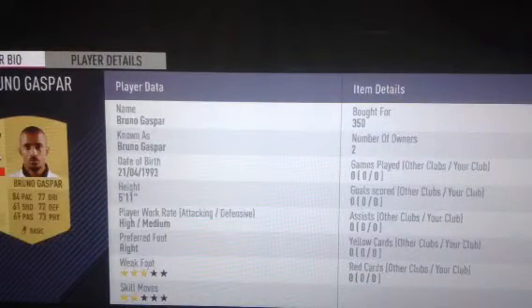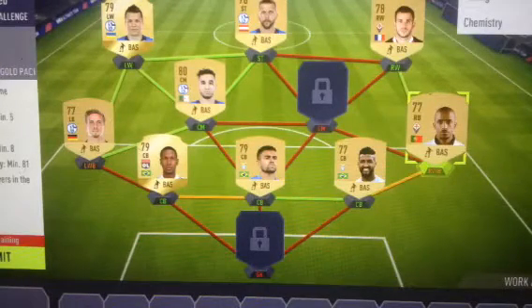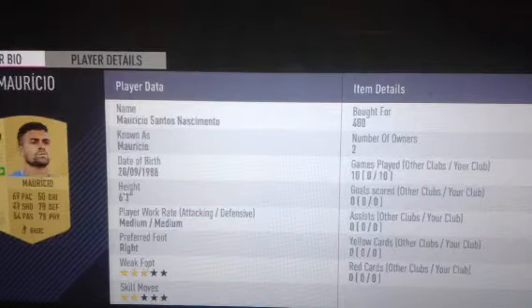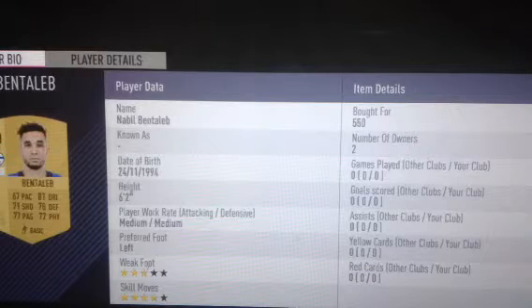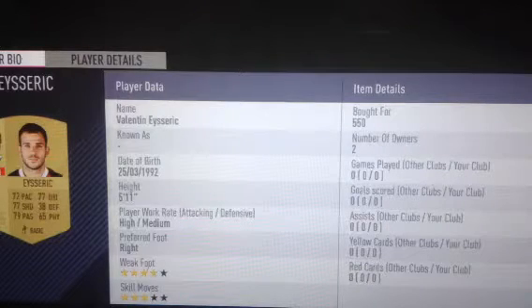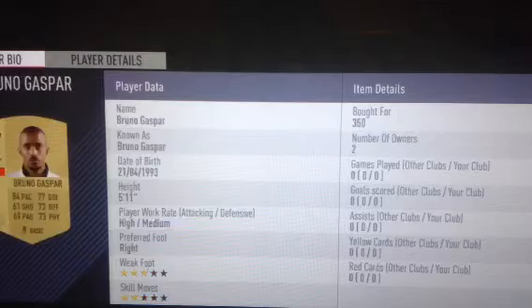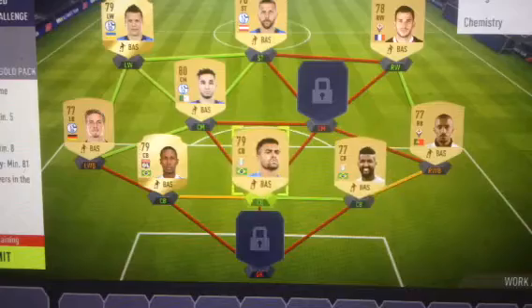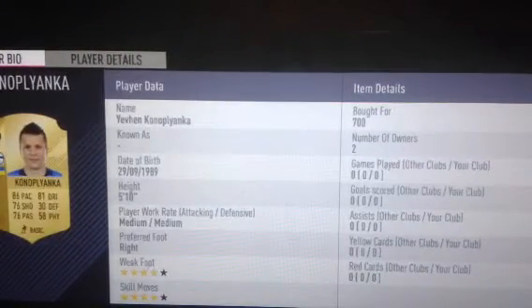It cost me 4,600 coins to complete this SPC and all of the players I bought — none of them I already had, I had to buy all of them from the Transfer Market. This guy I bought for 350, that one for 350, this one for 400, this one for 700, and another for 600. There's a lot on the market — one of the main reasons why they're cheap is because there's not much demand. This guy has like three full pages on the market, and that's why I was able to get him for 700 coins even though his stats were super good.